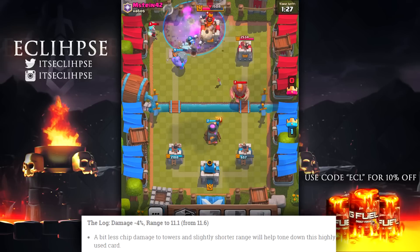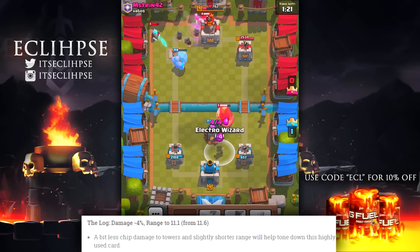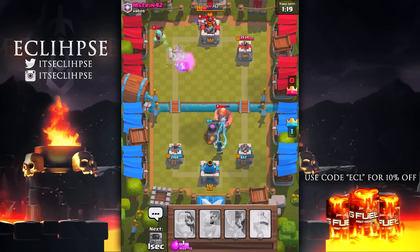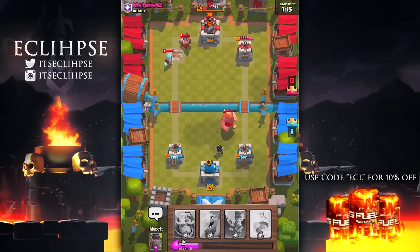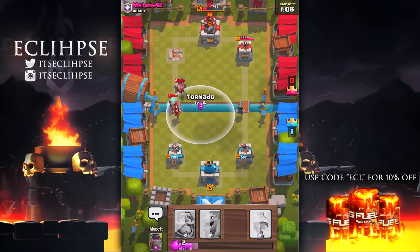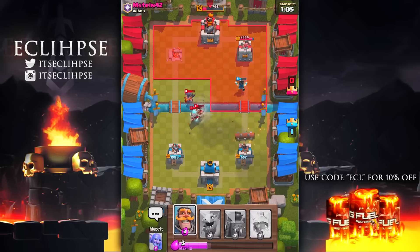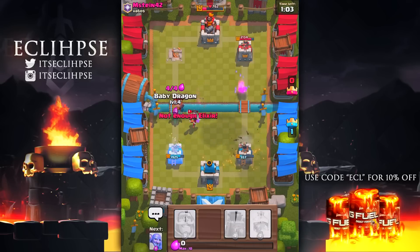Next, we have a change coming to the Log — they're taking away 4% of its damage and reducing the range to 11.1 tiles from 11.6. I run the Log in nearly all of my decks, but 4% damage doesn't really seem like a lot, and removing half a tile doesn't seem too significant either. Sure, it may be game-breaking in some cases, but overall I don't think this change is going to make too big of a deal.